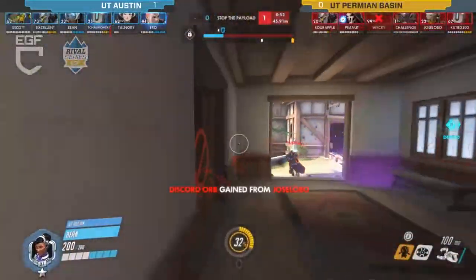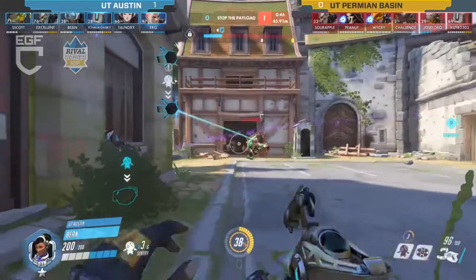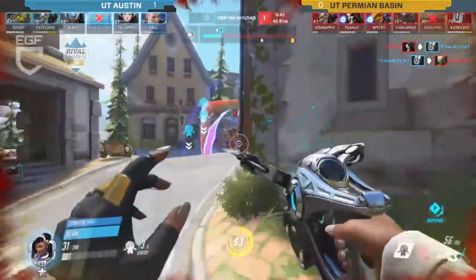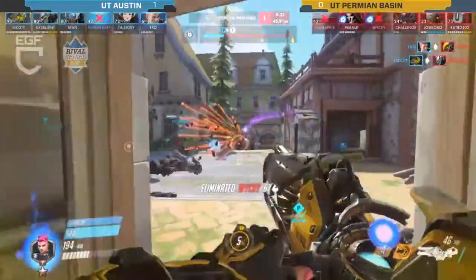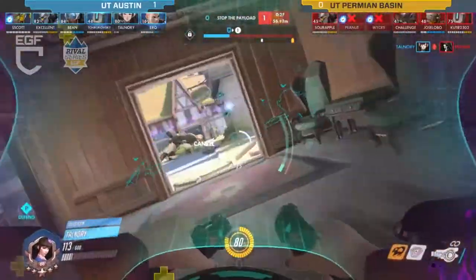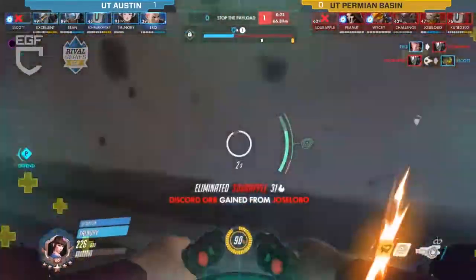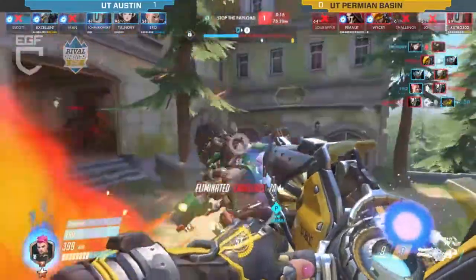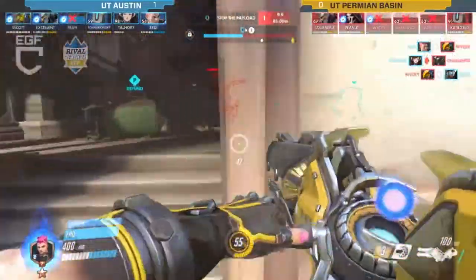UT Austin did make some switches — they now have two supports, only one healer, but they do have some supports and they're not overly tank-heavy, going with a simple triple tank comp. They're going for a kind of selfless LG Evil, incredibly overly aggressive defense just keeping them in spawn and staggering deaths, making it almost impossible to get to the point. There's only 30 seconds left — pick off on the support, and the Reinhardt goes down as well on those long charges.